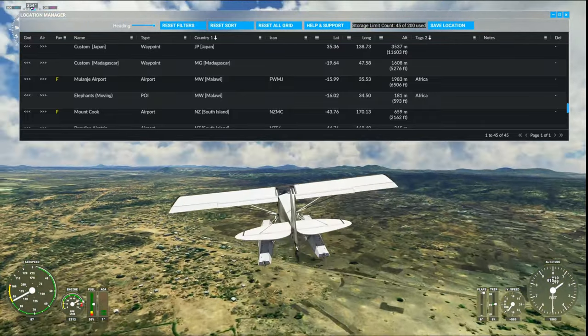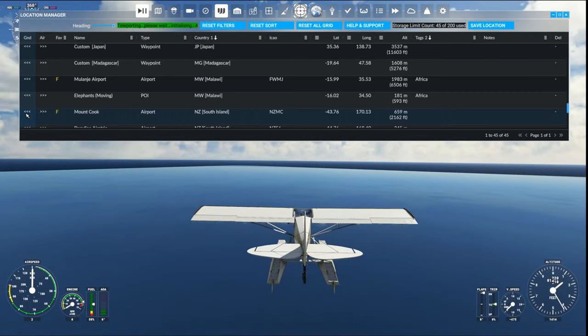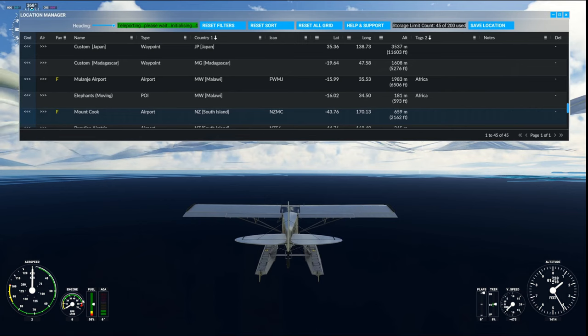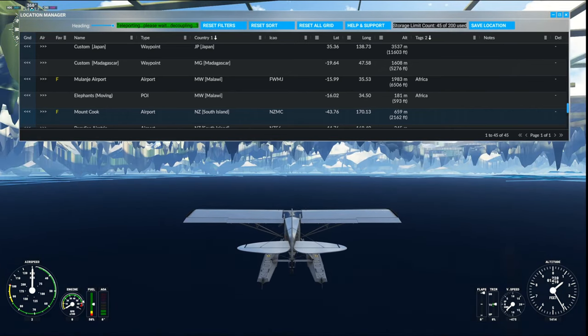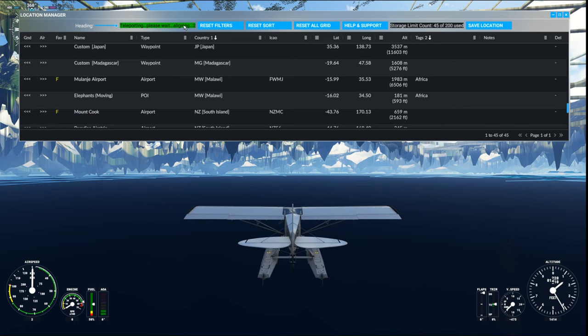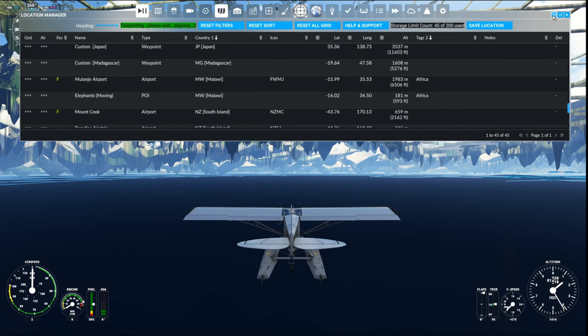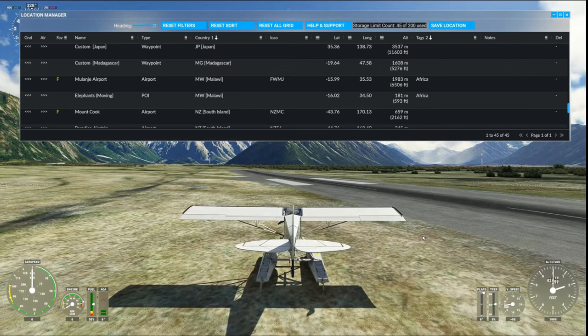What happens if you're in the air and want to do a cold start? Let's go to Mount Cook. It'll immediately turn your engine off because you're starting cold. If you're going to start on the ground, currently there's no hot starting - it's just cold starts. Going through the teleport process - decoupling, going through the process, aligning, injecting - three, two, one - and we're on the land at Mount Cook.